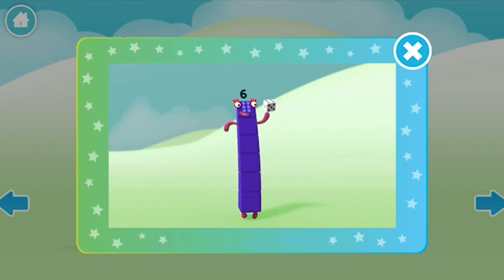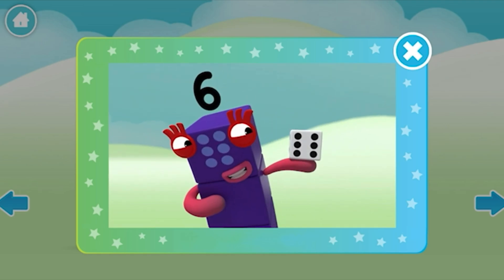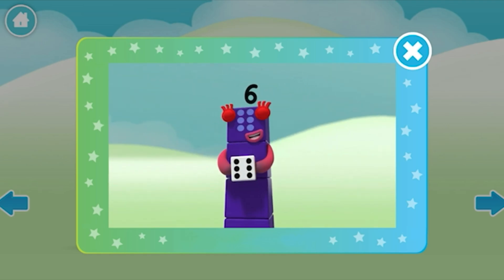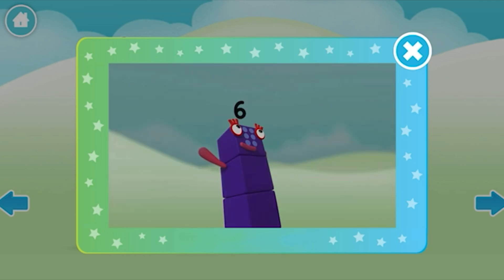This little block is full of tricks. It's got six faces, one to six. It's called a die, it's called a dice. Dice or die, both names are nice. What's it for? Let me explain. Want to know more? Let's play a game!